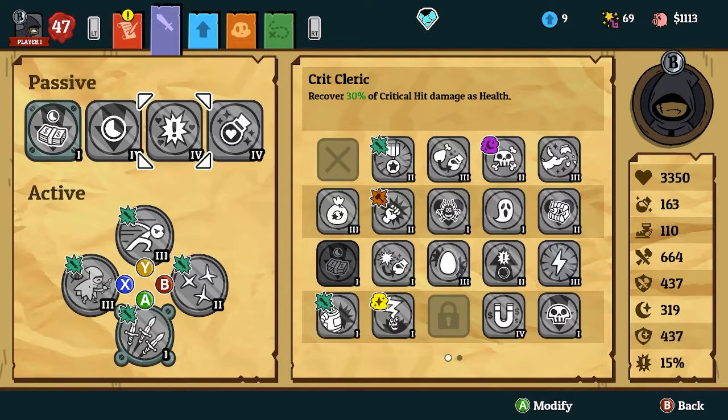Crit cleric — honestly, when you're hitting for 3,000 damage on backstabs, 30% of that is like 900 health, so you're never ever gonna die. This also goes into magic life: even when upgrading your rogue's backstab ability, you're gonna be draining a lot of mana. So if you have magic life tapping into your health, you're not really gonna have that issue anymore. Combined with crit cleric keeping you at full health, you're gonna be sustained to get that backstab nice positioning.